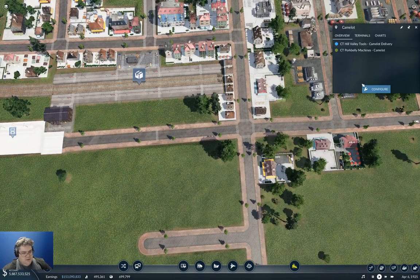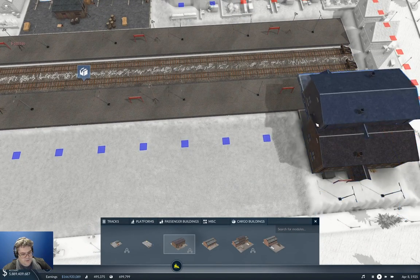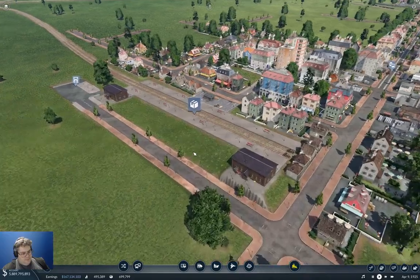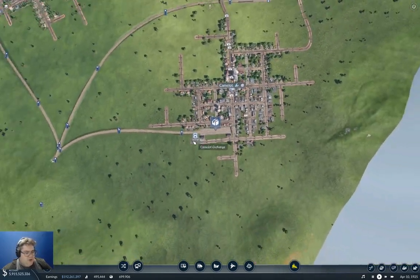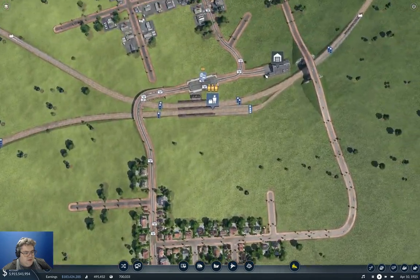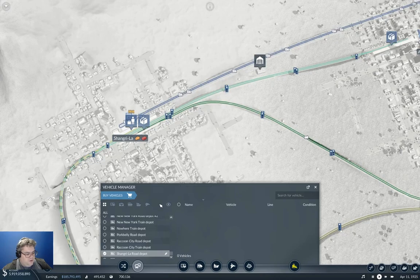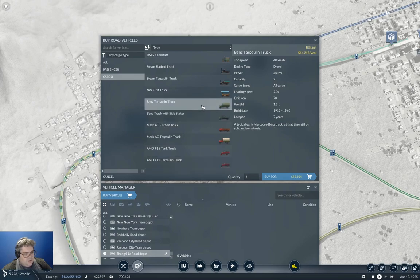Can we put a building over here too? We can — that increases the coverage area. That looks ridiculous. We have a — nope, that's the wrong kind of depot. We could fling them in from here. Cargo — this guy does 30, this guy does 40 and takes all cargo, and that guy does 40 and takes seven cargo. Oh yeah, we want the Benz Tarpaulin.